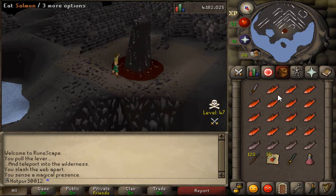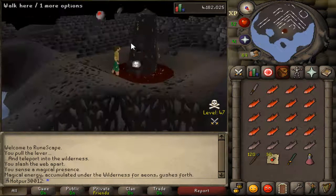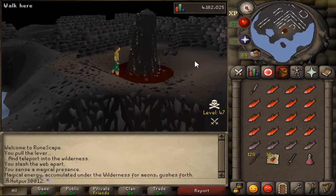Alright guys, so we're taking a little detour here and as you guys can see we're at the Fountain of Rune. Let's right-click this baby. We have to be careful here — I'm not sure how active this area is in terms of PKing, so we'll have to get in and out very quickly.